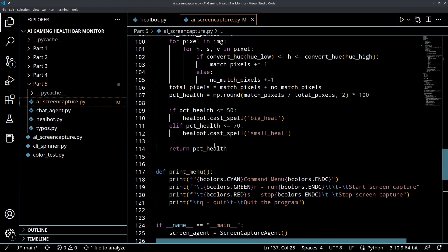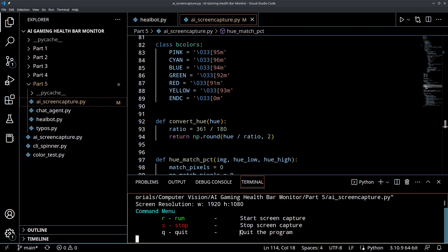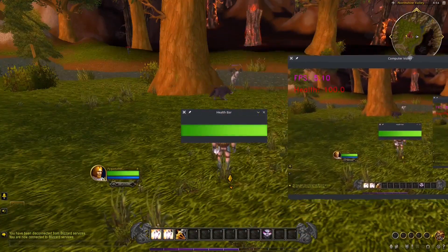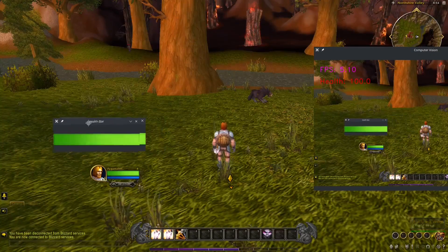So now I'm going to start up my agent and run the code, and we're going to run around in the game and see how the heal bot works so far. You can see I've got my computer vision running. I'm going to slide it over to the right so it's out of the way, but you can see my health is at 100% which looks good.